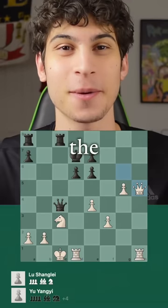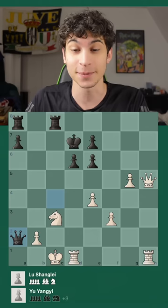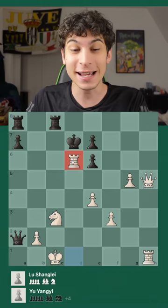This is how you punish the pin. In this position — a GM game, mind you — the black pieces took on d2 using this pin of the knight, so that the knight cannot take the queen. And this is how white punished: Rook takes d6 here. Crazy check on the king. Brilliant move, mind you.